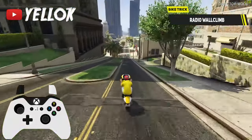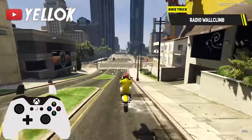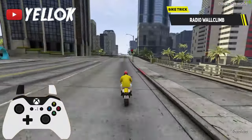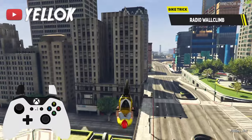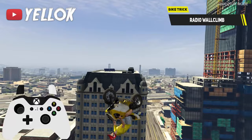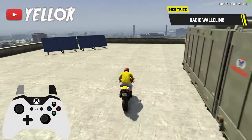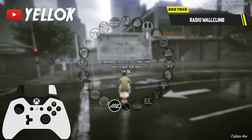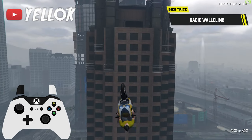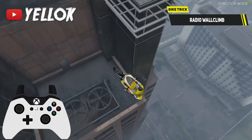A more advanced wall climb technique is the so-called radio wall climb. It's a cool technique found recently and is only possible in story mode or director mode. What you have to do is go into the radio selection menu of GTA 5 just before doing a normal wall climb. Hit the wall with your front tire first, hold your brakes, lean forward, and you now get an even higher boost upwards. This technique is super powerful and makes it possible to hit insane stunts. Super crazy.